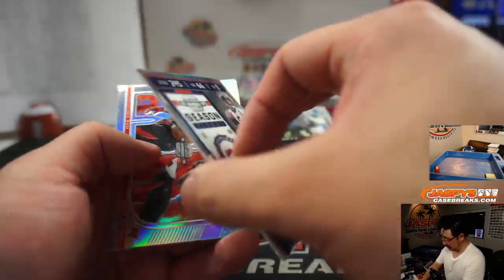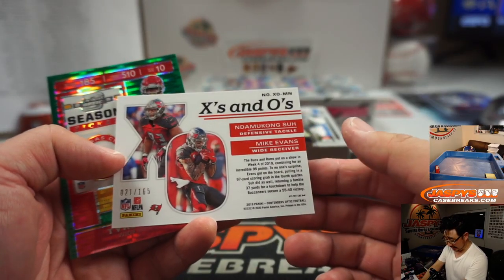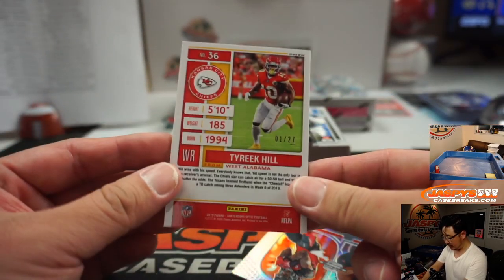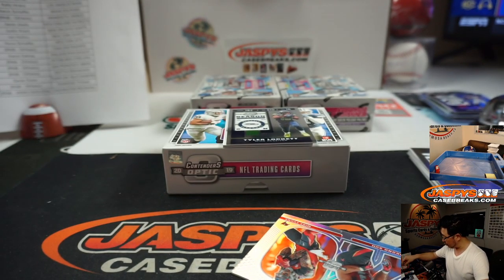Joe Flacco, Denver, non-numbered. XO out of 165, Buccaneers — Derek Disser with that. And the green pulsar Tyreek Hill goes to one out of 27 on that Chiefs group here — Jared Emerson with number one.